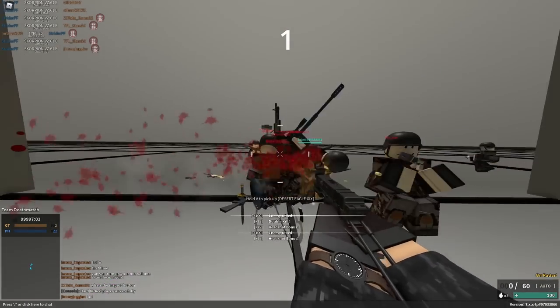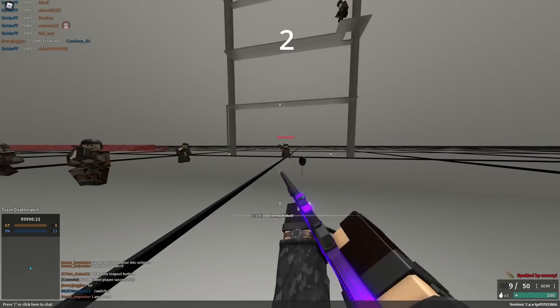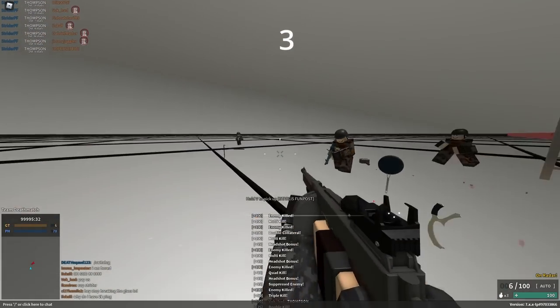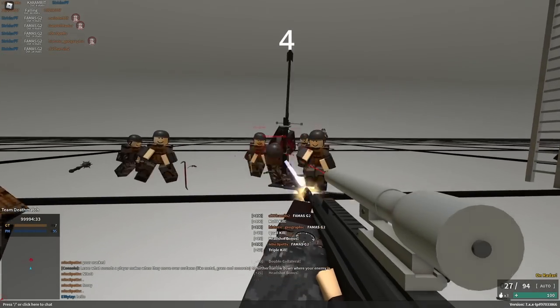Despite being a .22, rat shot on the Scorpion actually improves your damage and allows you to two-shot to the head. The AWS actually fires and bolts significantly faster than the AWM. .45 Super on the Tommy Gun is basically 10mm, but actually good. The FAMAS G2 is surprisingly strong with hollow points due to it having a three-shot kill again at 1100 RPM.